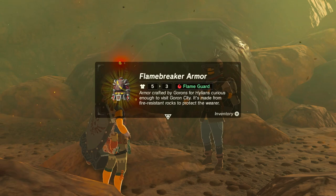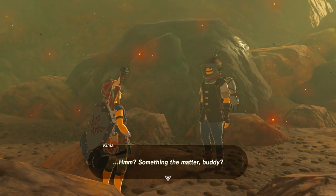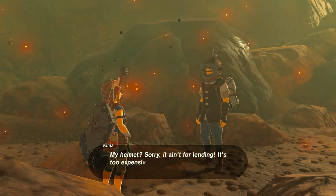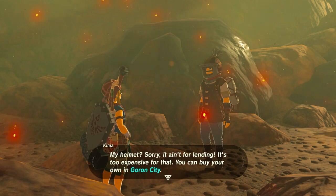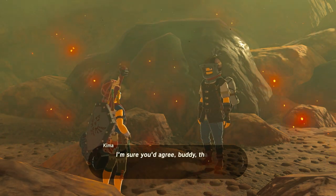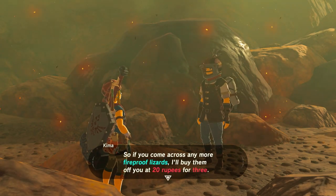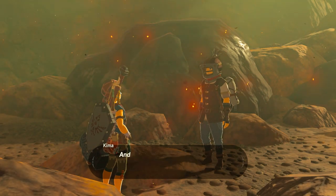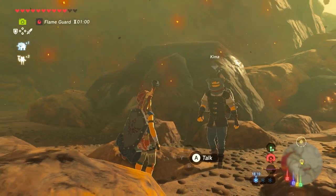This armor is very handy. You need it in this area because it's too hot. The reason Link's not burning up right now is because I've got some fire resistance elixir on, but eventually that wears off — it has a time limit. So that's why you need the heat resistance armor. With the armor you're unlimited — the heat won't touch you. You need it in hot areas.